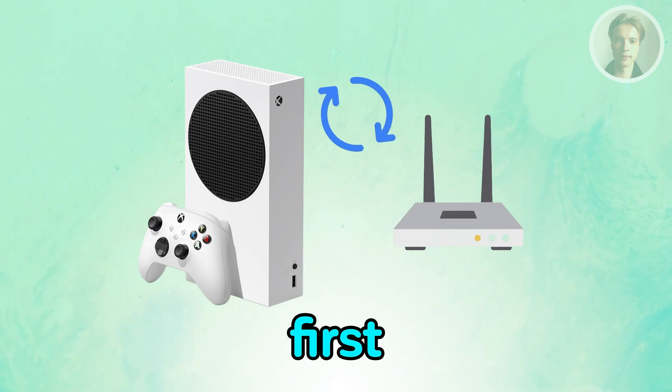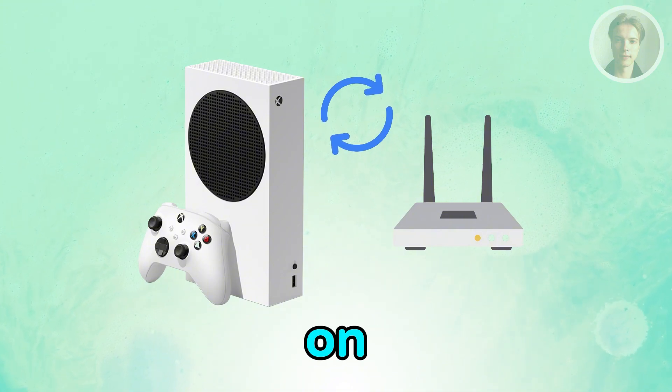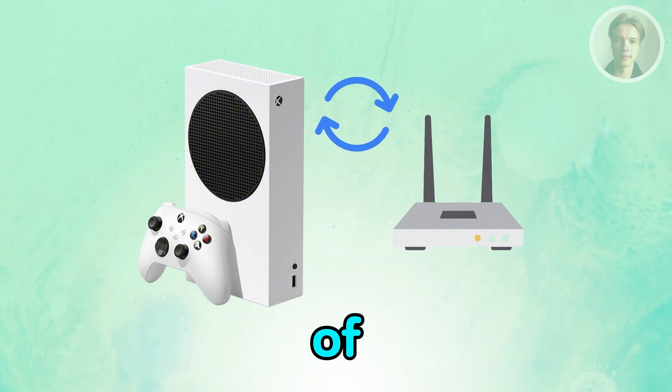Power the modem on first and wait until the internet is fully back, then power the router and finally turn the Xbox on. This alone fixes a lot of NAT issues.